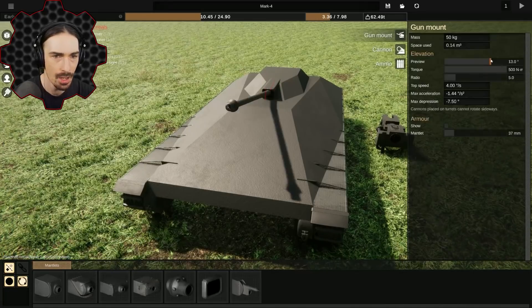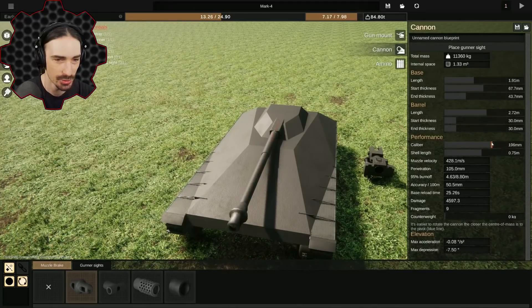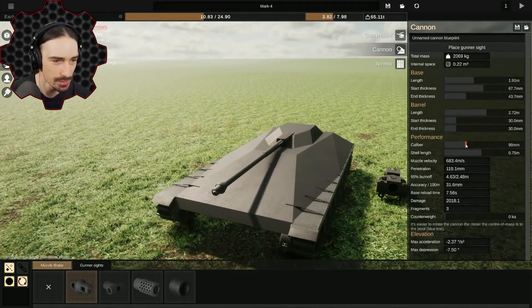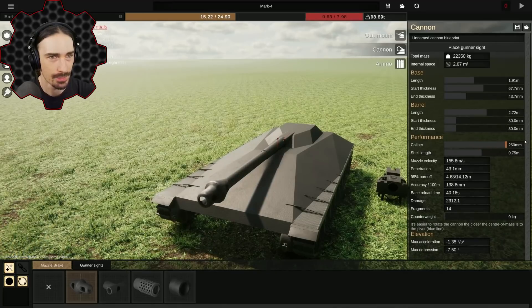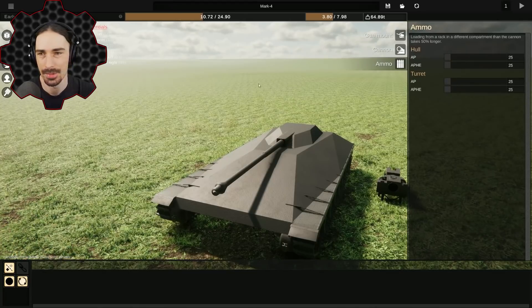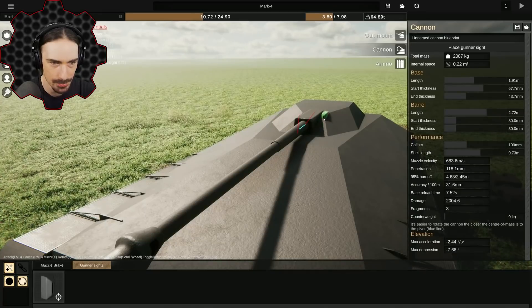As we increase the caliber it looks awesome and crazy, but our reload time goes way up — look at that, 40 second reload time — and we can't even fit it, we don't have enough space. I don't know what the ammo settings are so I'm just gonna leave them by default. Now I can place my gunner's sights — the only options I have are next to the gun, so I'll go with right there.